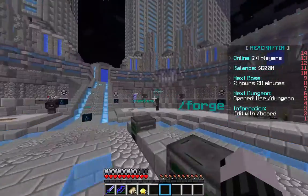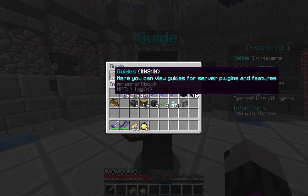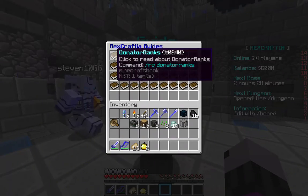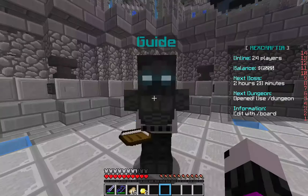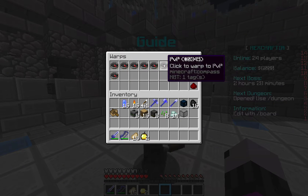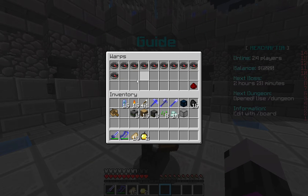You have some warps. If you come over here to the guide it'll show you warps. If you do slash RC it's a bunch of guides to everything on the server. Or you could just do slash warp. There's spawn, mob arena, nether, wilderness, pvp, enchant shop, dungeon warps, and boss warps.